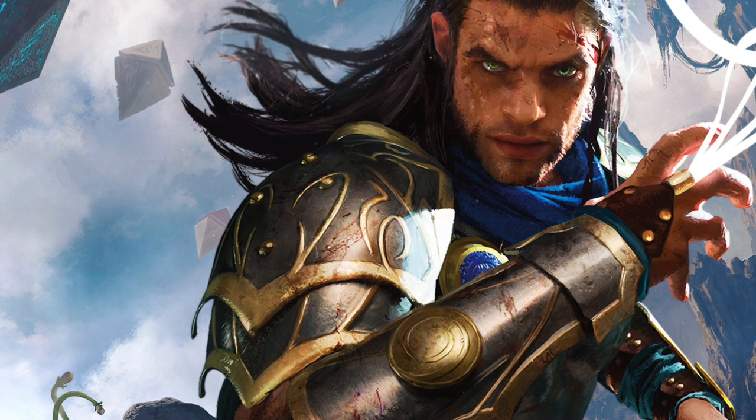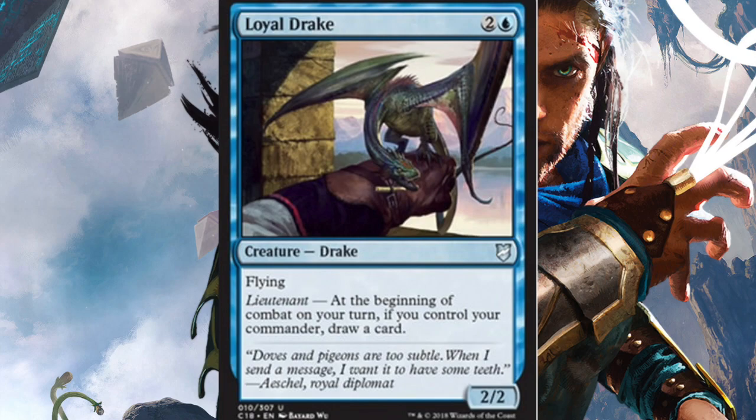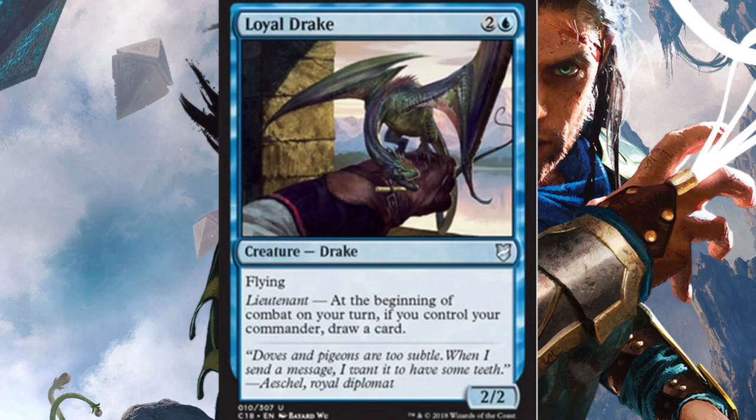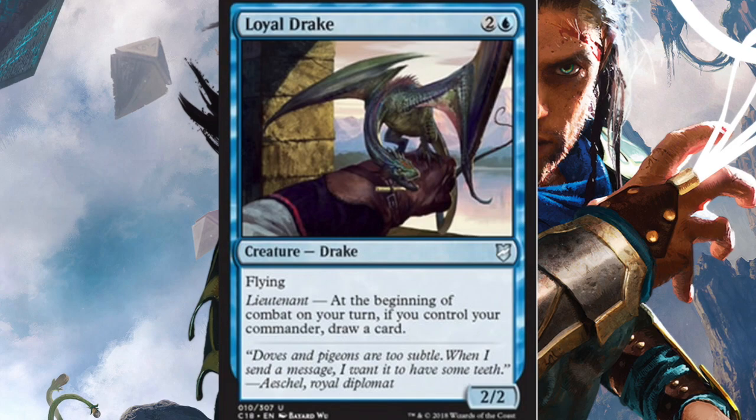Let's hop right into the video. We have Loyal Drake for this spoiler card. It's an uncommon, 2 and a blue for a 2/2 flyer. And it has Lieutenant: at the beginning of combat on your turn, if you control your Commander, draw a card.